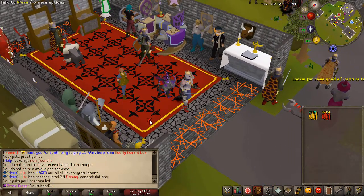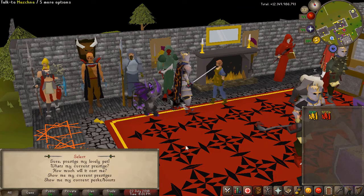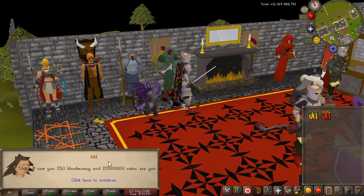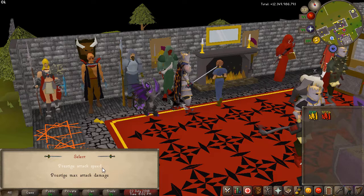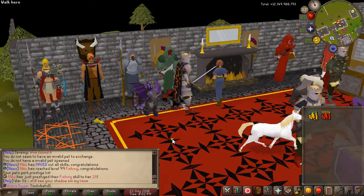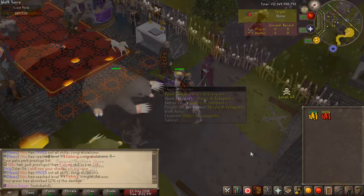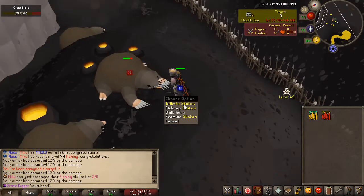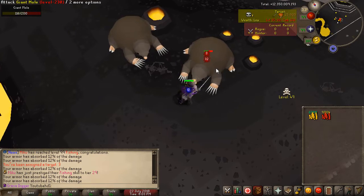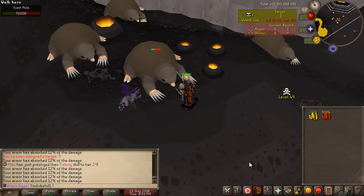Something else that's really cool is that you can actually prestige your pets. If you want to prestige your pets, just talk to Probita at home and get your pet following you, then say 'prestige my lovely pet.' It will cost a certain amount of blood money and coins. You can choose to prestige the attack speed or the max attack damage. These NPCs can actually follow you and help you in combat — for example, you can see my Scorpia pet doing extra damage while I'm killing the Giant Mole.